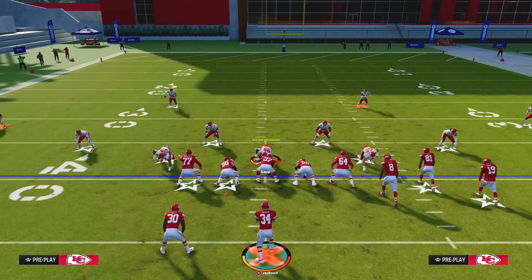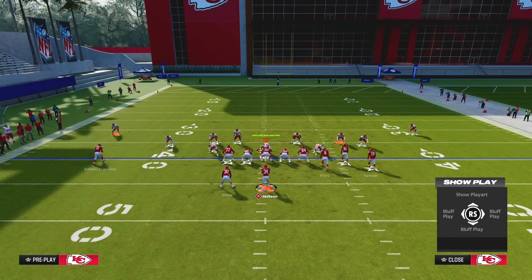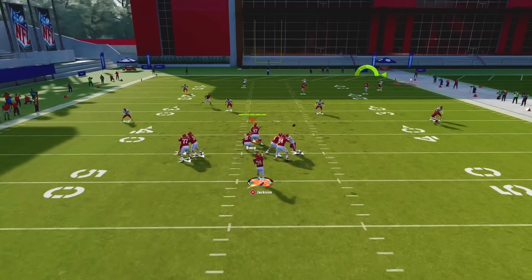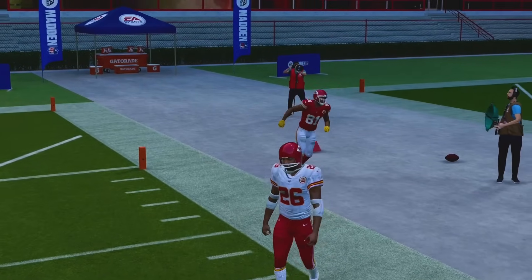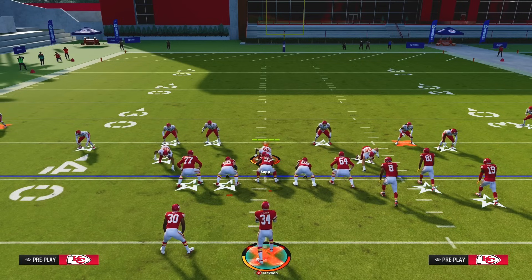Cover 4 Drop is also great against flood concepts. The tight end flat is covered by the hook curl on the curl flat, the corner route is covered, and even if they have a backside dig, that will be covered by your hook curls or your user. This defense is fantastic because it defends flood concepts and routes going to the middle of the field - it's truly the best of both worlds between those coverage styles.